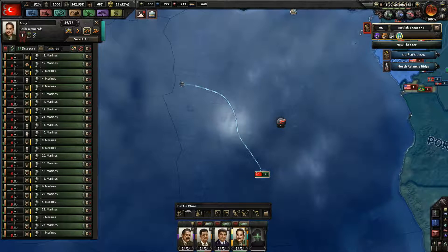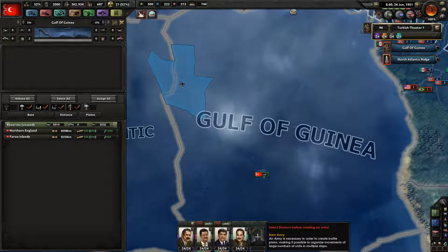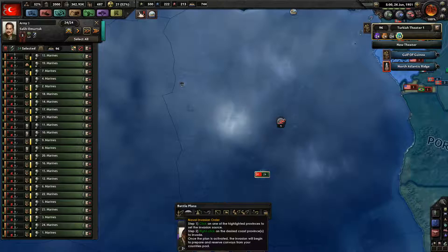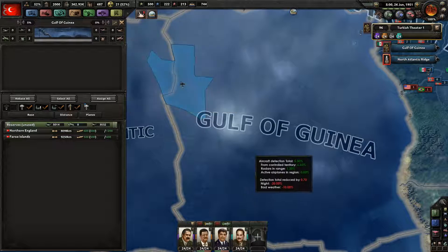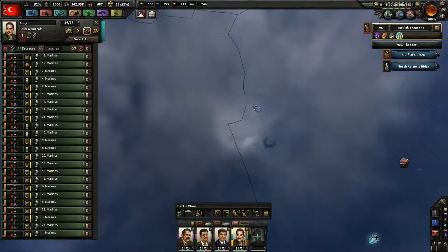There we go, there's a supply problem. Wait, why don't you have a supply issue? Let's see if we can initiate the other landings from the island as well. Let's get three zones. I need to zoom in further. This Church of Ireland is going to annoy me.